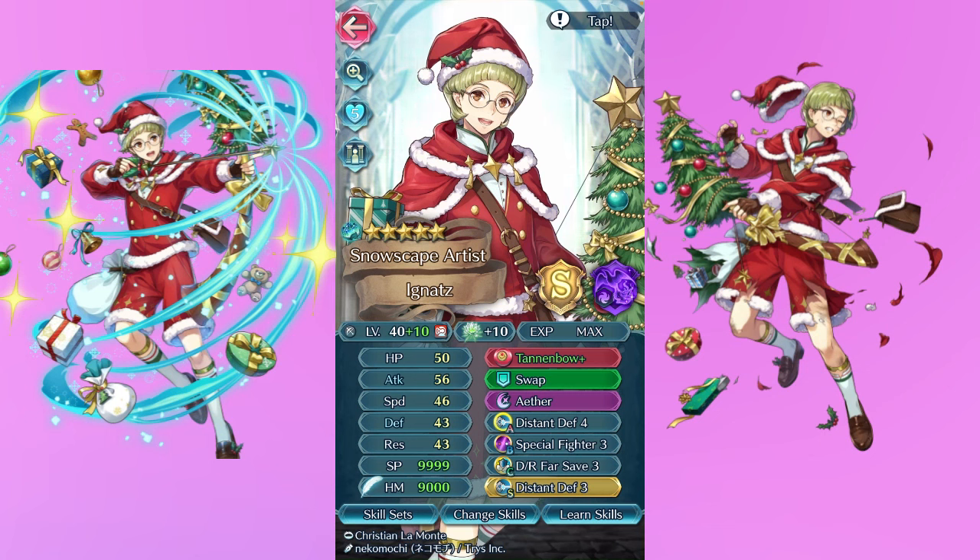I wasn't a big fan of the fact that he was an armored unit, but we worked with what we had. I love my Winter Ignaz to pieces — everybody deserves some love from Ignaz. I gave him Distant Def 4 as well as Special Fighter and Distant Guard, along with Far Save. I know Savvy Fighter would work on him as well and I'd like to put it on him at some point. He still does absolutely phenomenal — I even killed Fallen Edelgard to give him something because why the hell not. This man has done so much for me and makes me so happy time and time again.